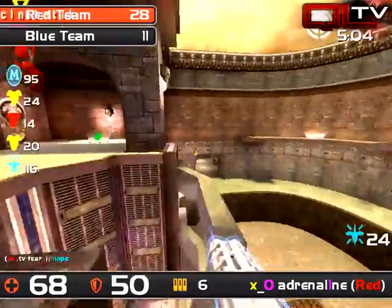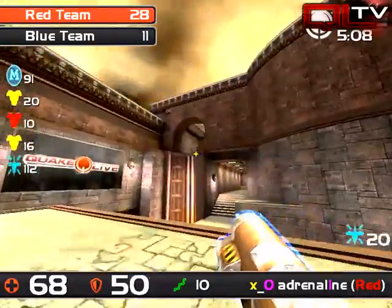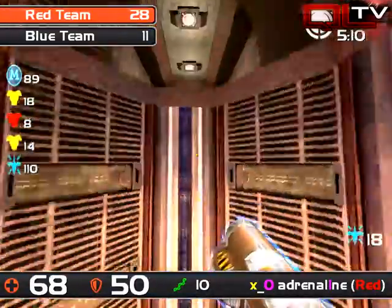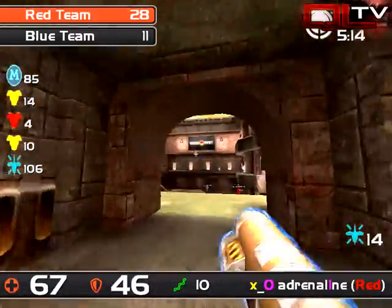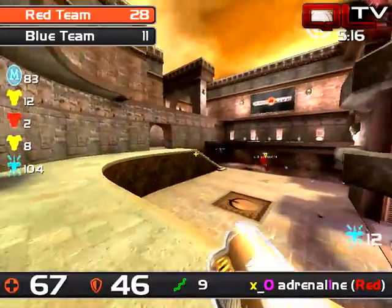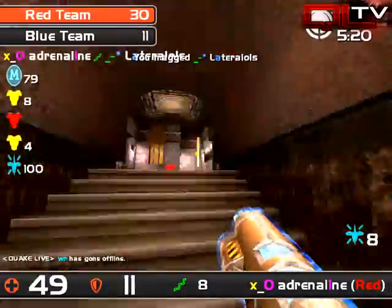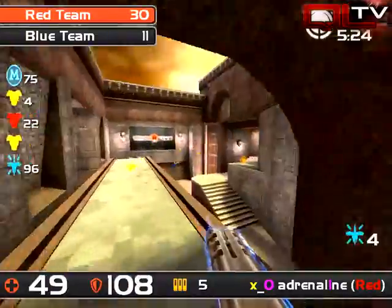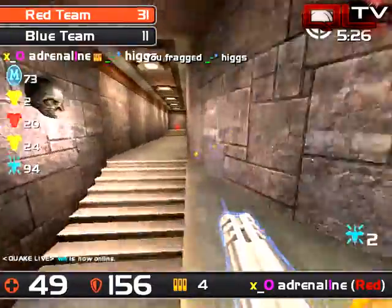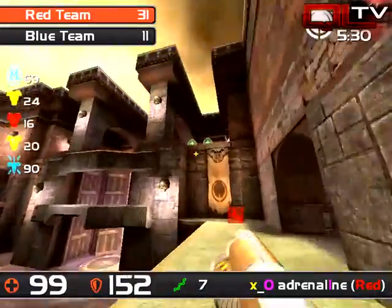Adrenaline gets the quad as well. He grabs a little bit of armor, now he can go on the warpath. He knows Not of This World has hightailed it to the back side of the map so he's just waiting for them to come back around. He almost team-kills — gotta be careful. His teammate picks up the frag, and adrenaline hits a beautiful rail to take down ladder — another one.